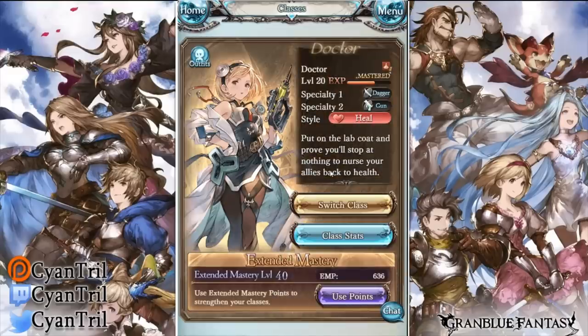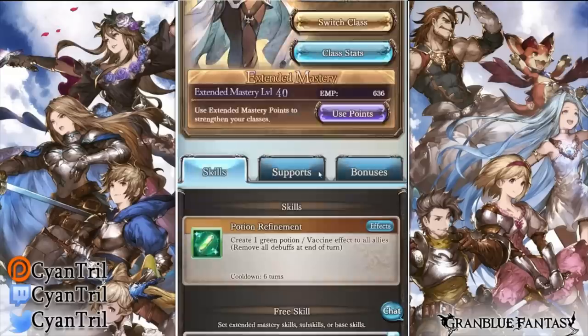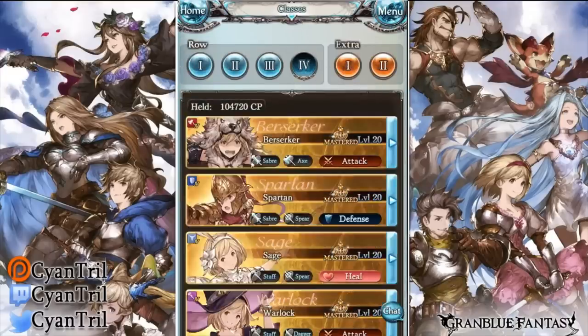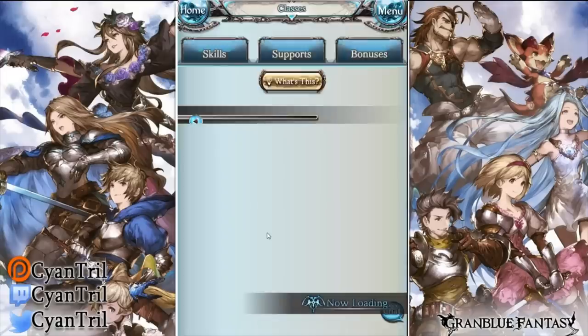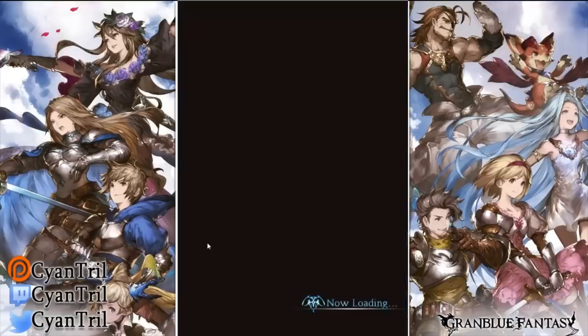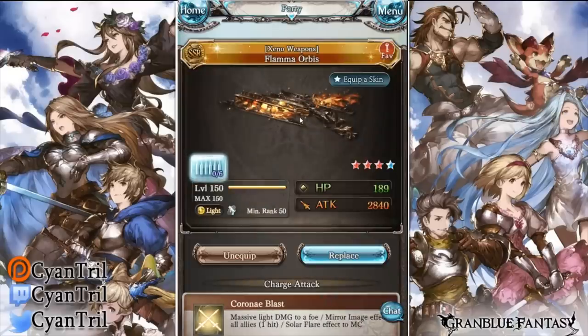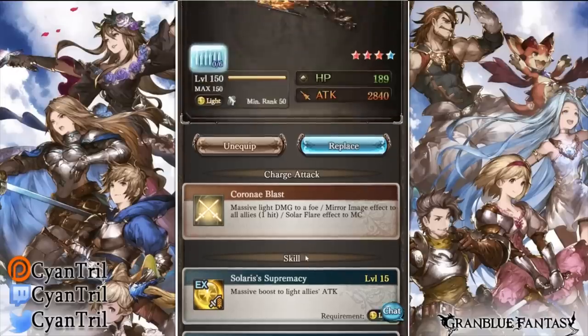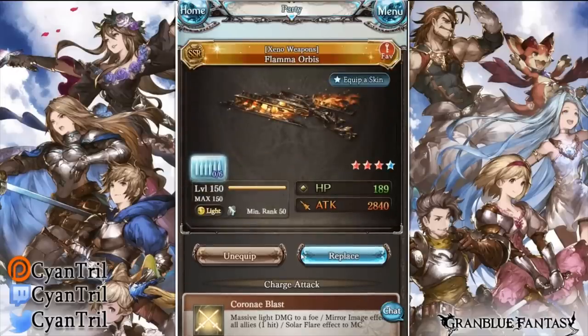Now let's talk about the main character, because this is very important. Main characters also follow these full auto rules, so you'll need a main character who has a skill that cannot activate. The best option is Doctor — Doctor doesn't have a skill that will activate since it's a green skill. Other options include Rune Slayer, Tormentor, and Sage. One very important thing: Doctor can use guns, and the MVP of this whole build setup is the Flama Orbis. The sub skill 'Main Weapon Boost to Light Ally Skill Damage' activates when the main character is not debuffed, letting you do more damage than you would normally.